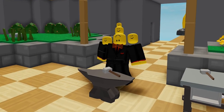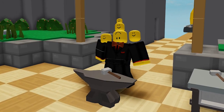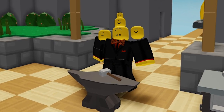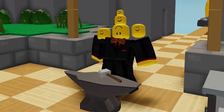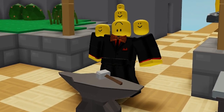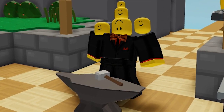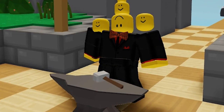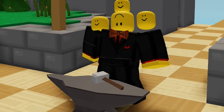Last but not least you need a Gilded Steel Rot. The Gilded Steel Rot can be made with a Steel Rot and 20 Gold Ingots. The crafting recipe is quite simple — all you need is a Steel Rot, which you can also craft at the Anvil, and 20 Gold Ores.